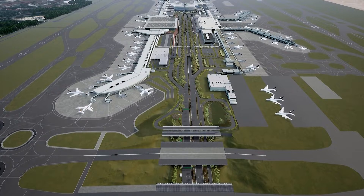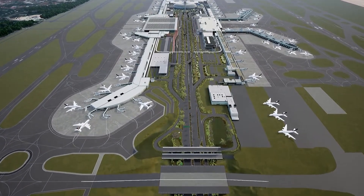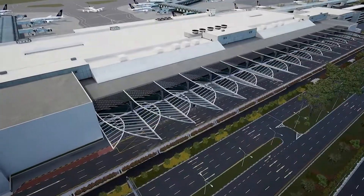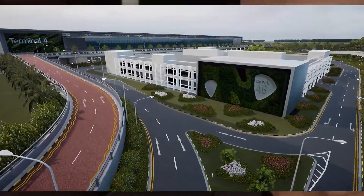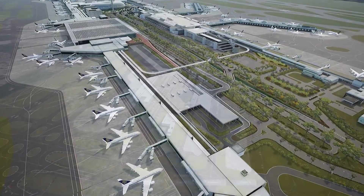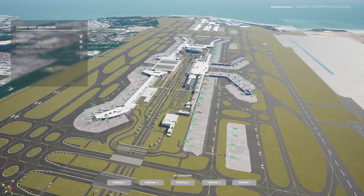VALS has been a partner of Changi Airport Group since 2017, and we developed a digital twin of Changi Airport over the past two years together with Mr. Al Ching-Wen and his colleagues from T5 Planning. The digital twin covers around 1,300 hectares — roughly the size of 3,200 football fields. Our approach is to build a data-integrated model, streaming live operational data into the 3D model and using that as a base to develop applications for different end users of the airport.